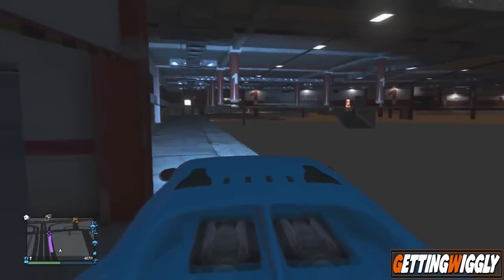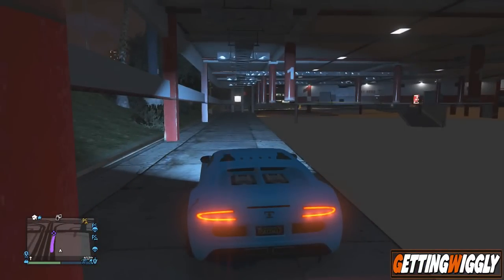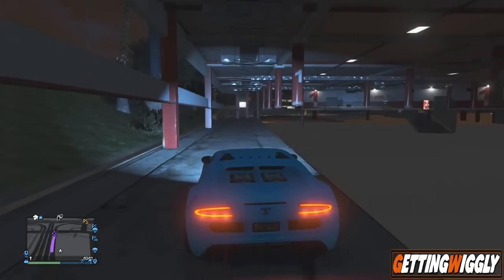You'll see this little gray ledge. You'll want to stay on this ledge, because if you go into that empty area to my right you'll fall forever and die. So make sure you just stay on this ledge.